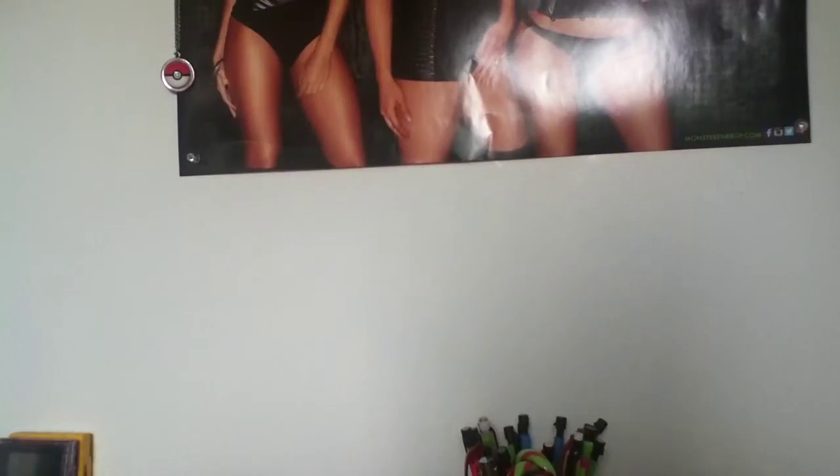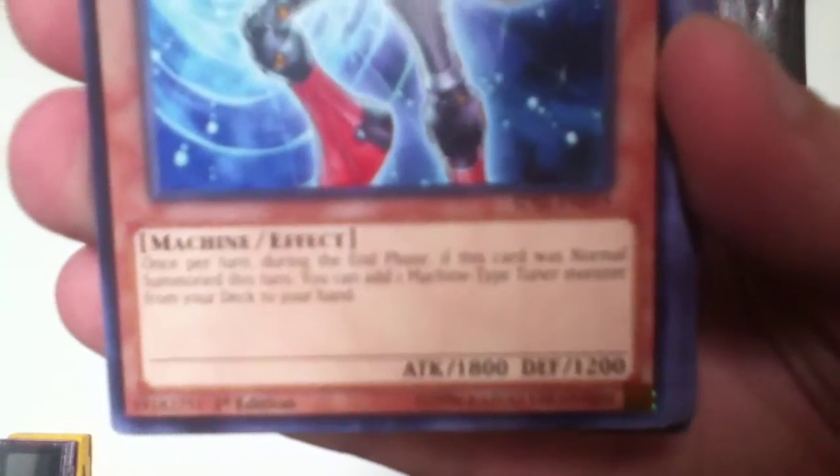Effect Veiler. Spellcaster Tuner effect. During your opponent's main phase, you can send this card from your hand to the grave and target one face-up effect monster your opponent controls to negate that monster's effects until the end of the turn. This is a quick effect. Genek's Neutron — once, during the end phase, if this card was normal summoned this turn, you can add a Machine-type Tuner Monster from your deck to your hand. That's really cool.